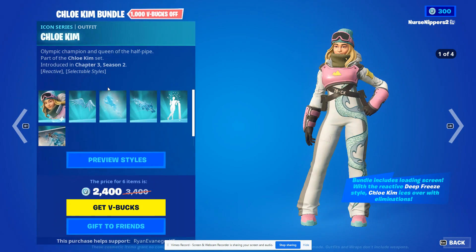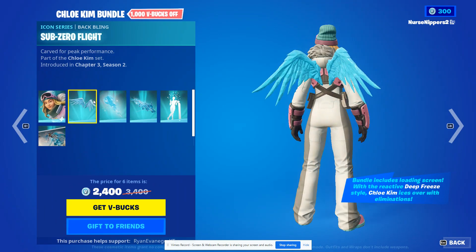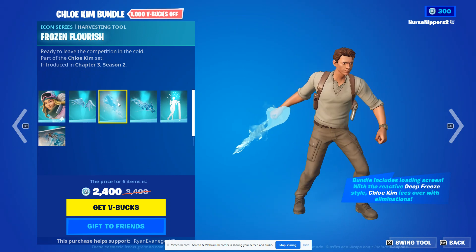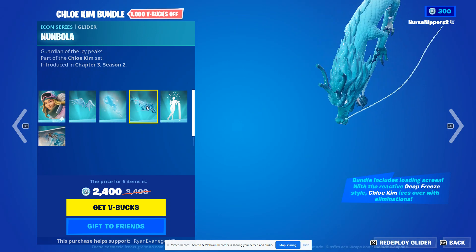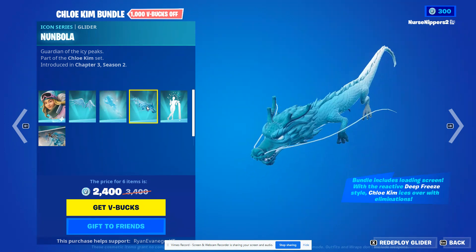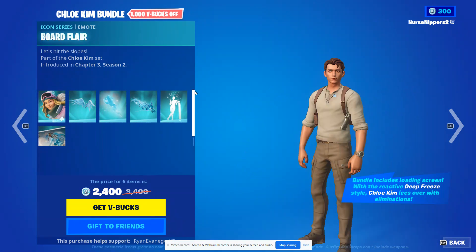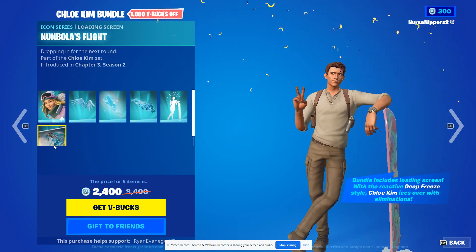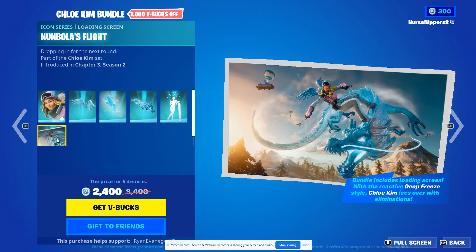That's an okay skin. It comes with the Sub-Zero Flight back bling, the Frozen Flourish harvesting tool, the Nandola glider — pretty cool — the Board Flare e-boat, and of course the loading screen.